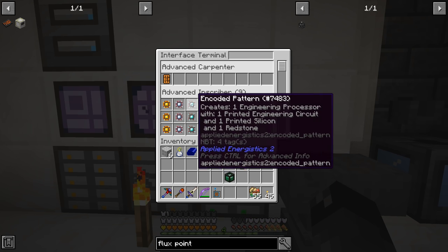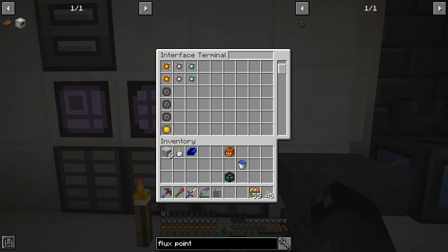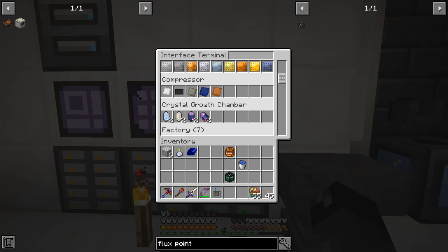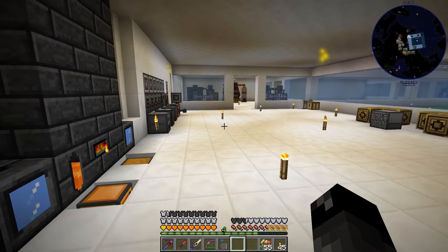You can do the same thing for the advanced inscribers — name one 'diamond advanced inscriber,' 'silicon advanced inscriber,' and so on, for anything that's ambiguous in the ME system. I moved the garden cloche into the wall and now it shouldn't show on the interface terminal anymore.